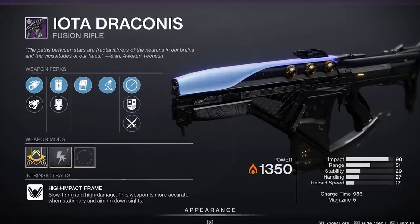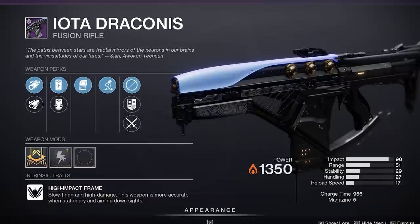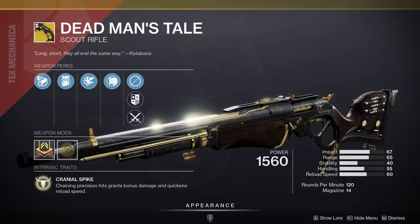Interesting fusion rifle — worst frame for PvP, but we got not one, not two, but three ways of making charge time quicker, paired together with Under Pressure. Probably dog overall, but I'ma tinker with it. Vorpal DMT, at least if you don't have one, but overall — meh.